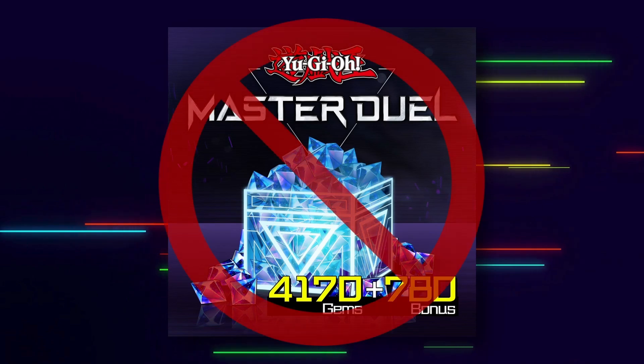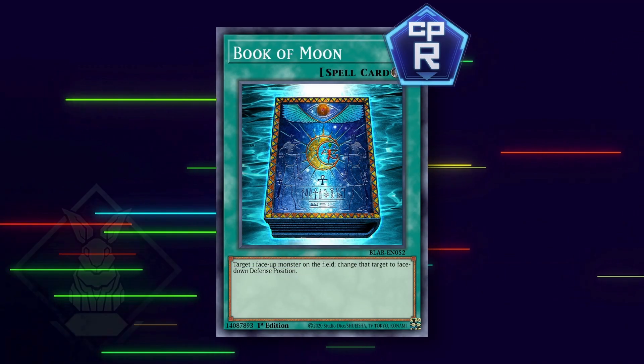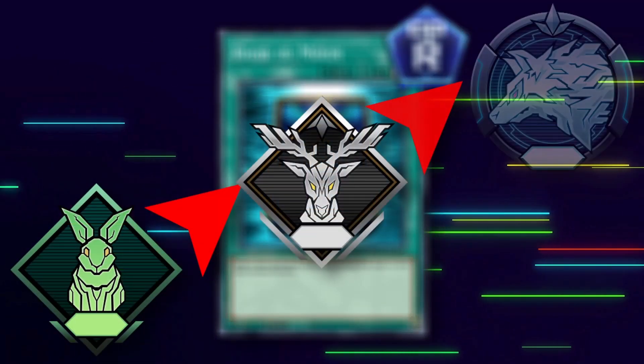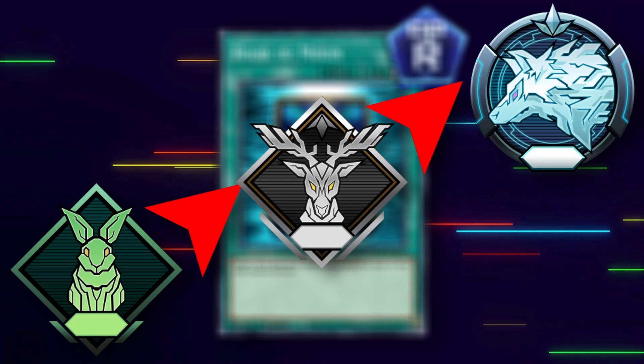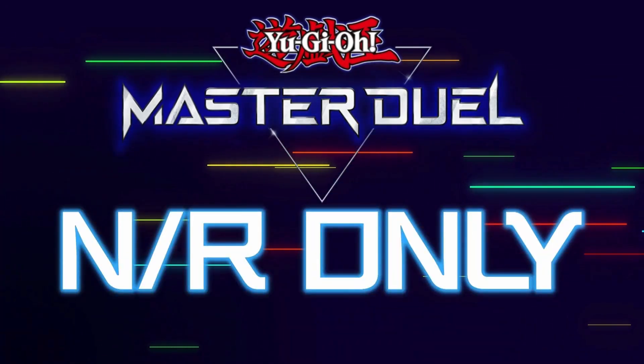I will focus on a free-to-play format, relying 100% on what Master Duel itself grants me. On top of that, I will limit the amount of crafts I can do based on milestones I reach throughout the series. How far can the lowest rarity cards in Master Duel take me? There's only one way to find out. This is Master Duel NR Only.